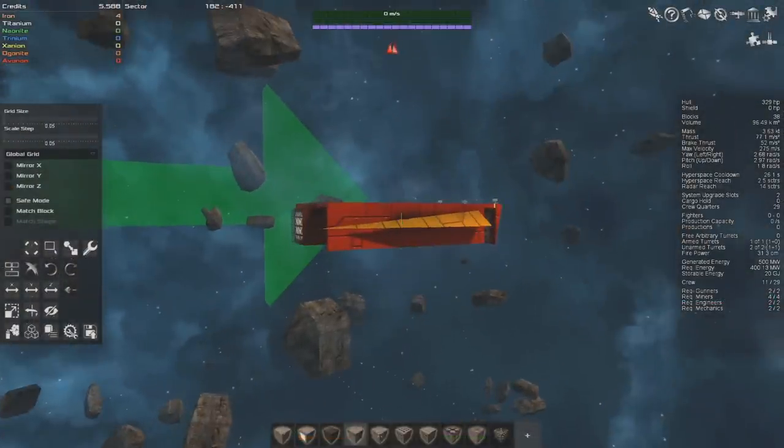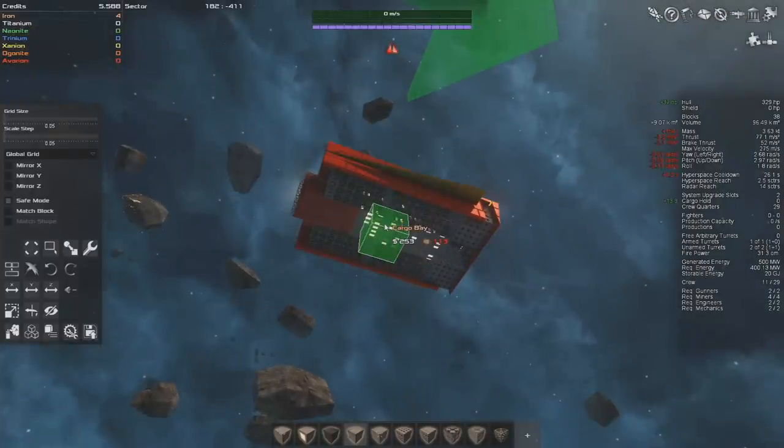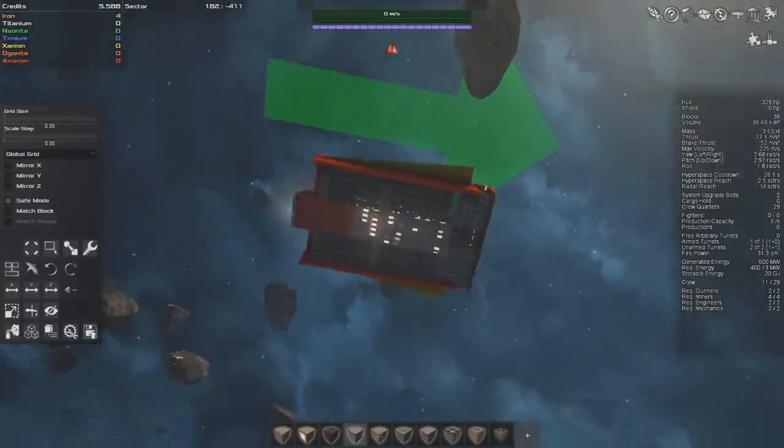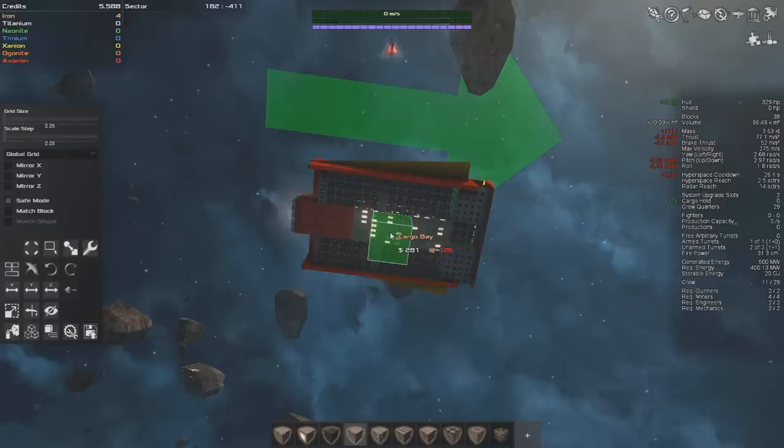There's one more thing that I want to show you, and that's cargo bays. Cargo bays allow you to hold extra cargo based on the volume. The reason I haven't added it to the ship yet is because you don't actually need cargo bays unless you're trying to get commodities to either trade or pirating commodities off traders. You don't need cargo bays for credits, or for these materials, or even like ship's weapons and ship systems — only for the actual commodities you buy and sell from stations and mines and things like that, or that you pirate from traders. So for now, we can go without cargo bays on this basic starter ship.